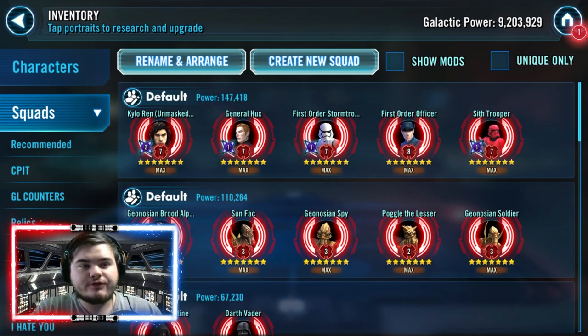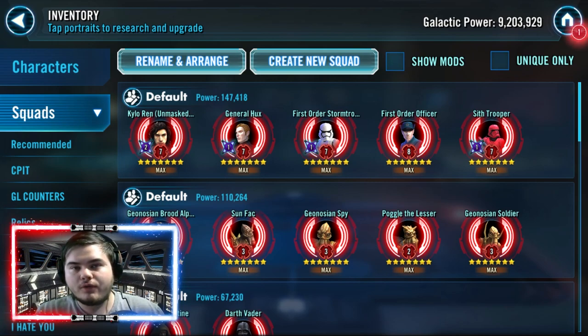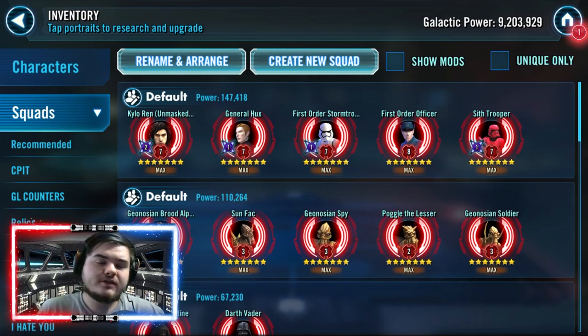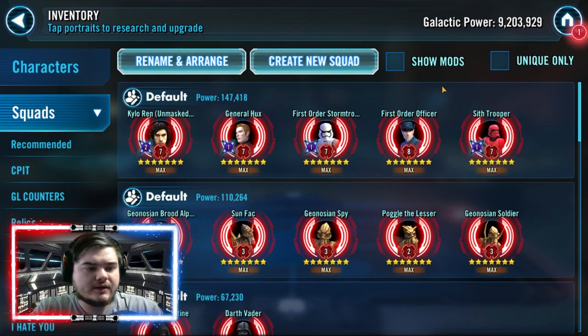It is a Kylo/Crew First Order team. This team is popular in the early game and stays popular well into the late game, so it's a very good team to invest in. It is more of a defensive team, however with the introduction of the First Order TIE Pilot omicron you can definitely use this team on offense. The core is Crew, Hux, and FOST trooper.